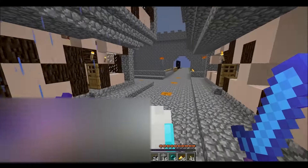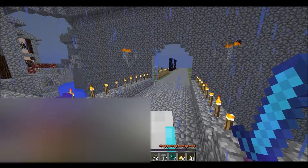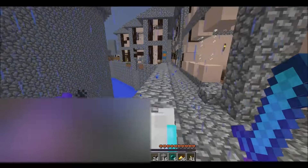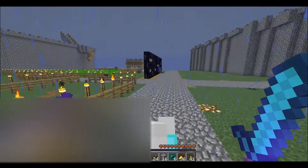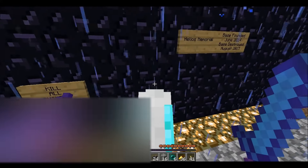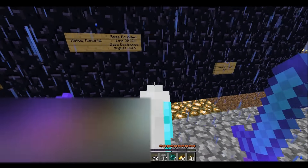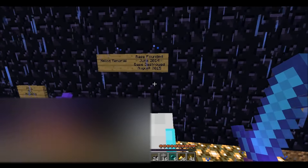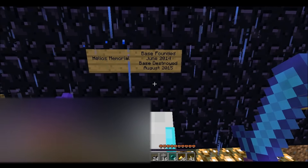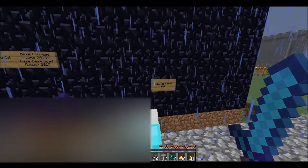They used pink clay, which gave it a very Italian Renaissance type feel — very cool stuff. The banners are still here. Everything's still pretty much in one piece. Helios Memorial base, founded June 2014, destroyed August 2015 — so it was about a year.